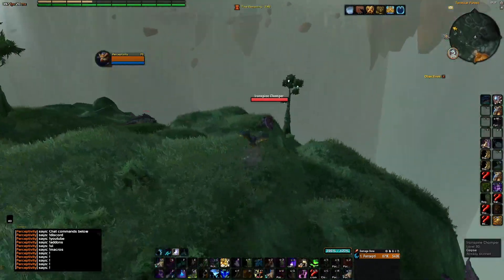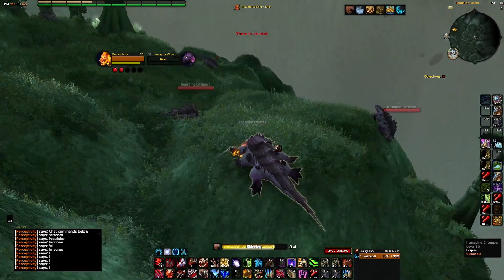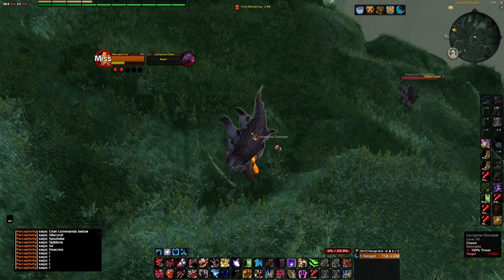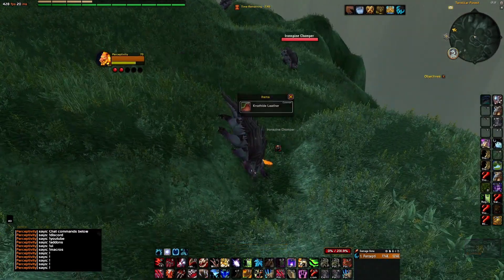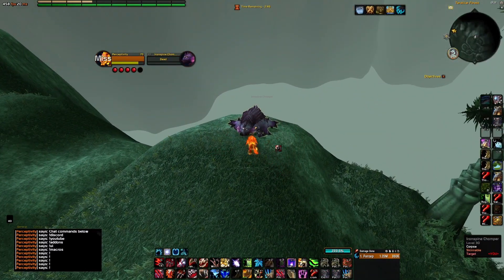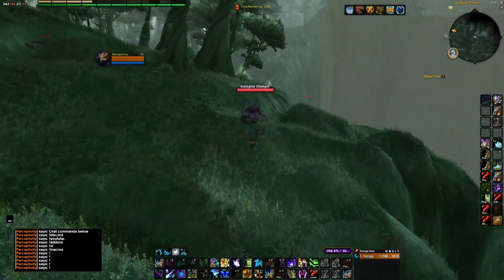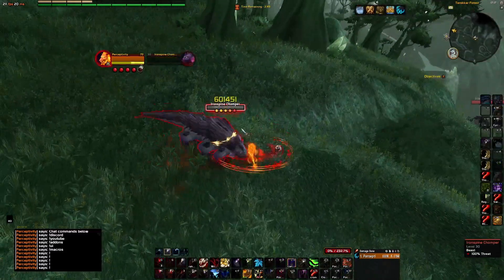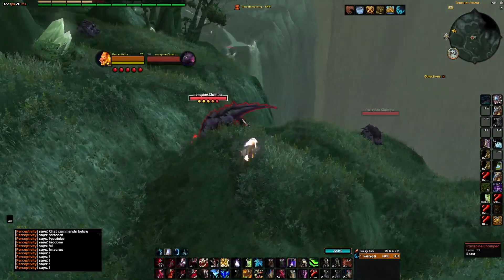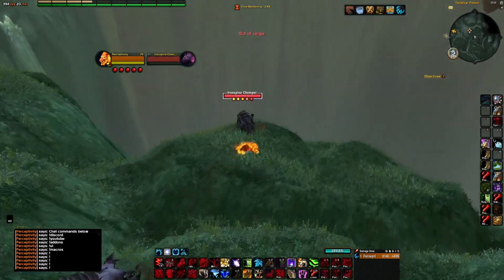With skinning, I go all the way around here just to give them time to respawn. These crocodiles — Iron Spine Chompers — drop Fell Scales and Crystallized Infused when you skin them, so they're pretty profitable. Killing each one is going to grant you at least five gold.